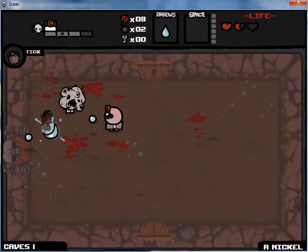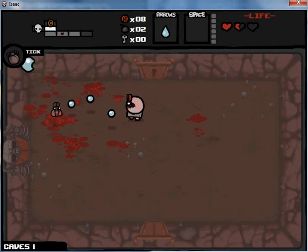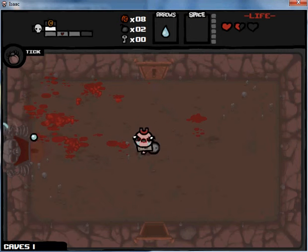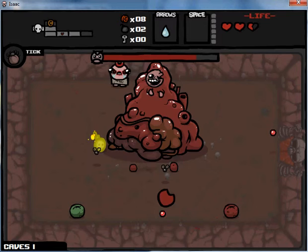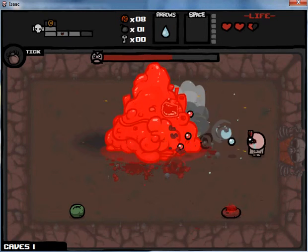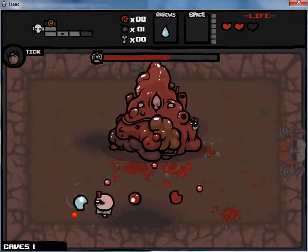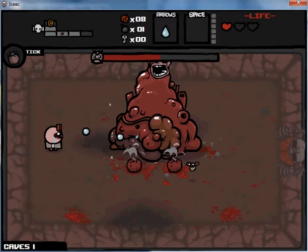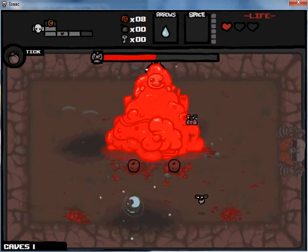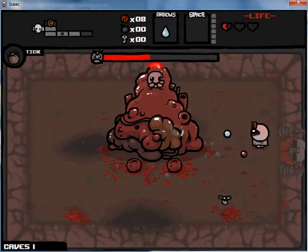I'm gonna guess that Duke of Flies is next or something — just a guess though. I'm just gonna go for it. Nope, facing this guy. Okay, set a bomb. I'm gonna do a couple of bombs right here. Okay, definitely get rid of these things right now. One and a half hearts left. I've still got bombs so I'll use it. Okay that didn't do anything. Half a heart, half a heart. And I'm gonna die here.